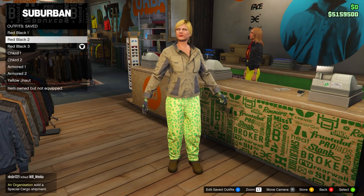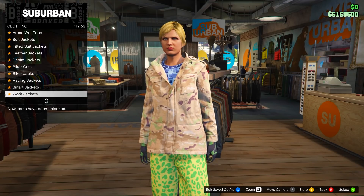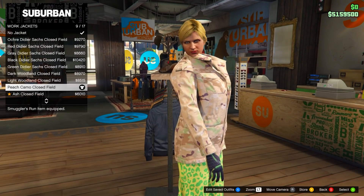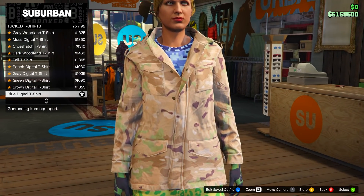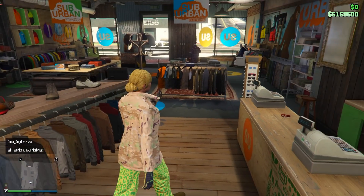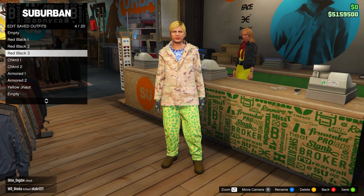For the third outfit, keep everything the same but head over to tops. Go to work jackets and equip the peach camo closed field. Then back out and go down to tucked t-shirts — equip the blue digital t-shirt, which is number 75. Once you have done this, save to slot number 4 and name it red black 3. That's all the red and black outfits done.